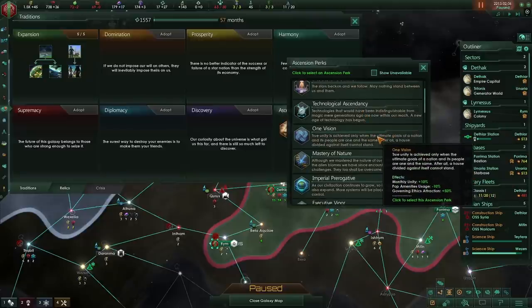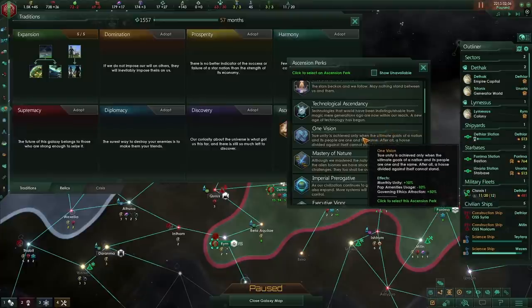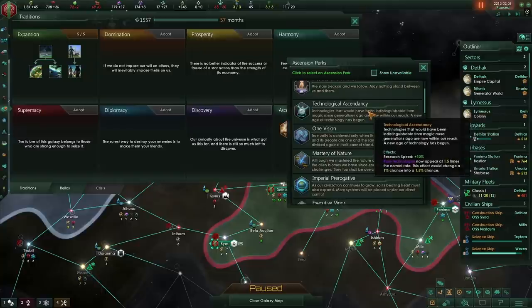Next, One Vision: extra 10% unity, minus 10% pop amenities usage, and plus 50% governing ethics attraction. For a Hive Mind this is a really good perk — it reduces the number of maintenance drone jobs you need because all drone amenity usage drops by 10%. For every 10 pops, the 11th pop is essentially free from an amenities point of view, freeing up drones for other roles. From a Hive Mind perspective, One Vision could be as good as Technological Ascendancy. But I still rate Technological Ascendancy as my first pick.